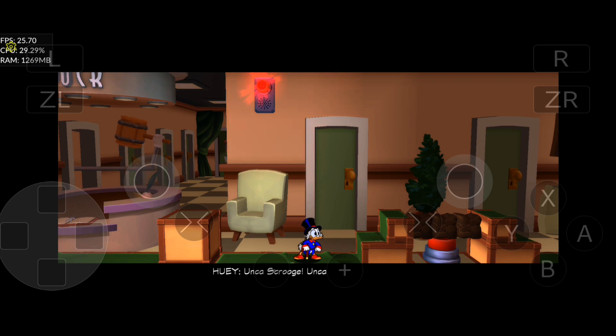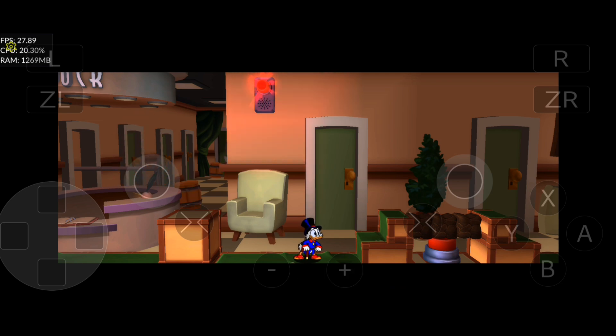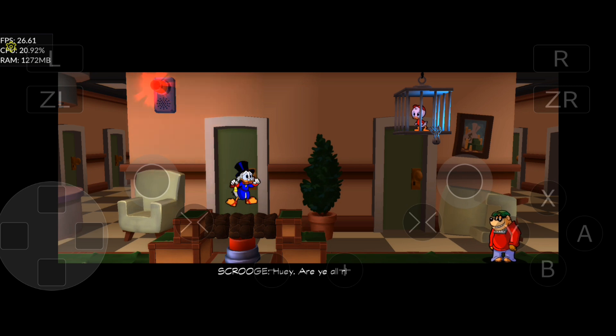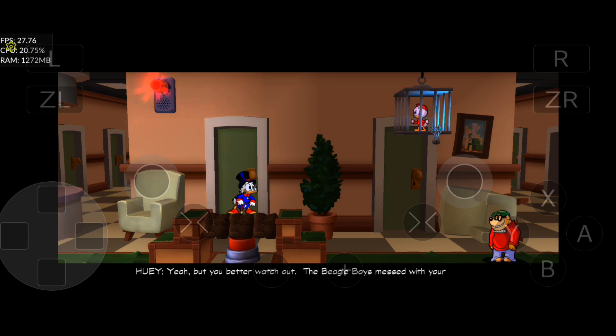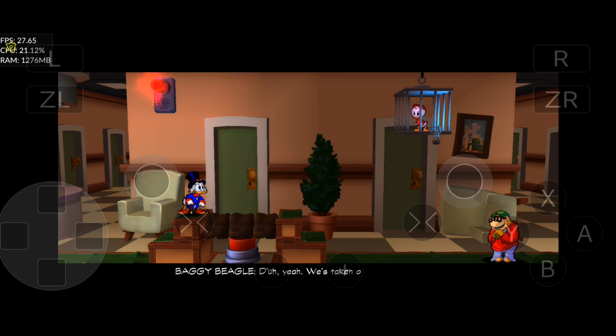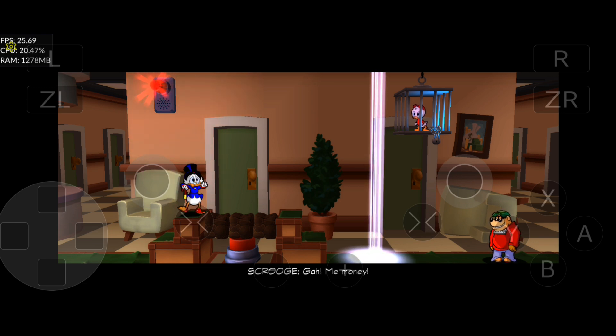Uncle Scrooge, Uncle Scrooge, up here! Huey, are you all right, my boy? Yeah, but you better watch out. The Beagle Boys messed with your security system. Yeah, we take over the whole place. Yeah, me money. Hey, don't forget about me, Uncle Scrooge. Don't worry, lad, I'll save you.